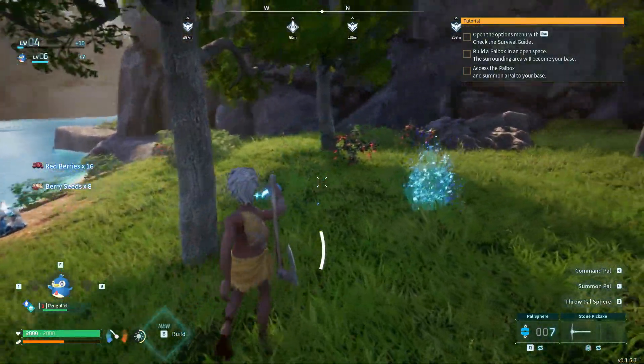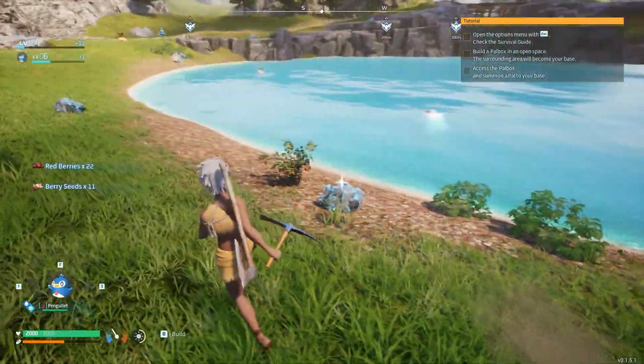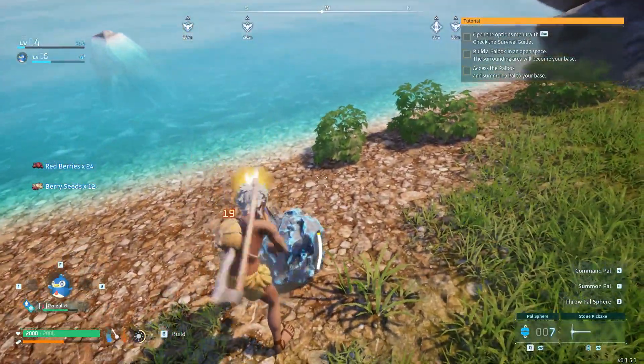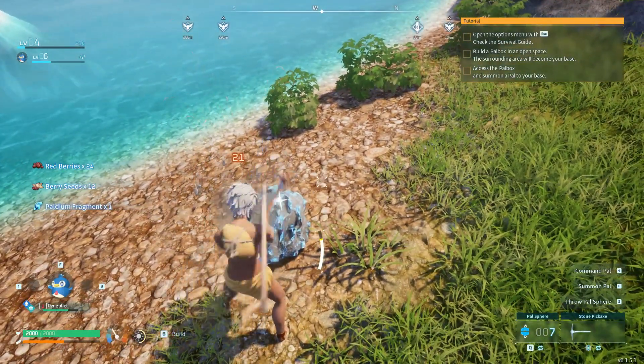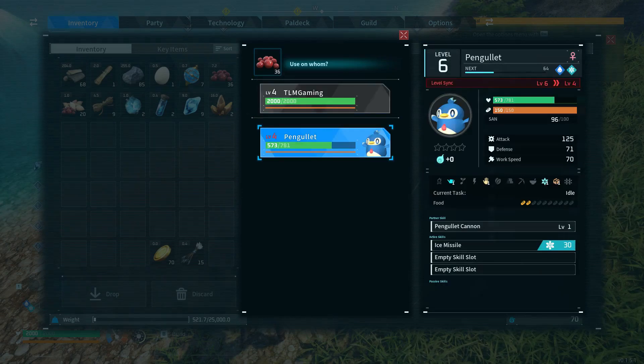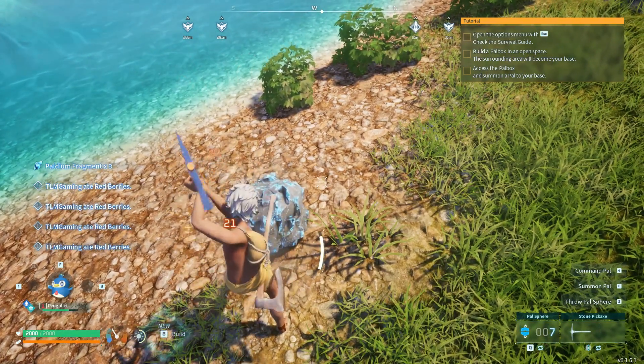You get like 16 out of a small patch — 16, 20... we get 24 total out of a small patch. That is honestly amazing — really good food source for early game. Because you've got to keep yourself and your pals fed, so you've got to keep that in mind.